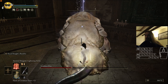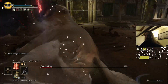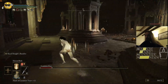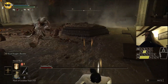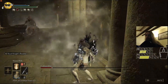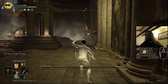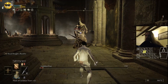Stand behind him again and use the ADLS again. Now you just have to finish the last guy — it shouldn't be a problem, you can lure him over here. You can finish him however you like; probably better to finish him off with lightning spear.